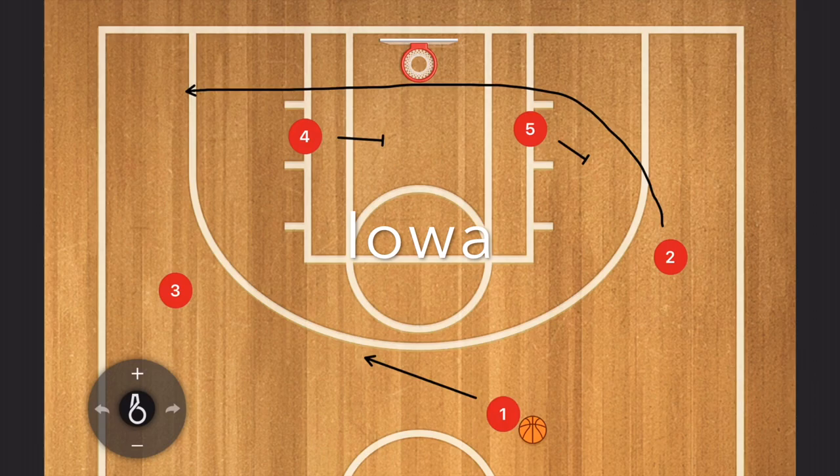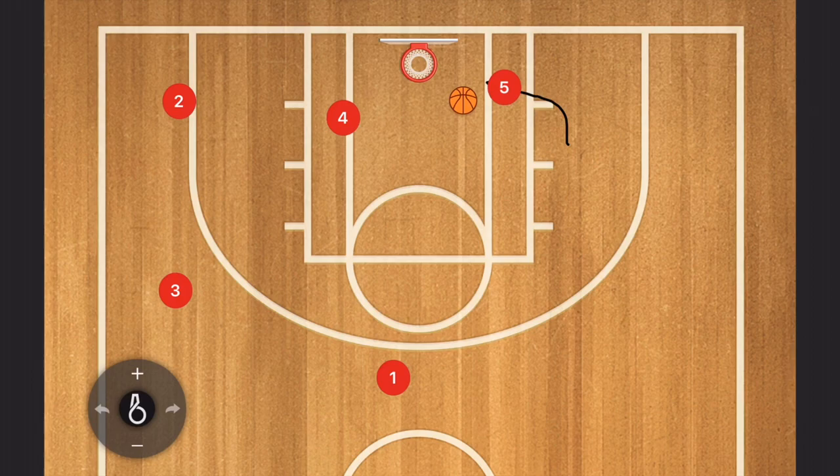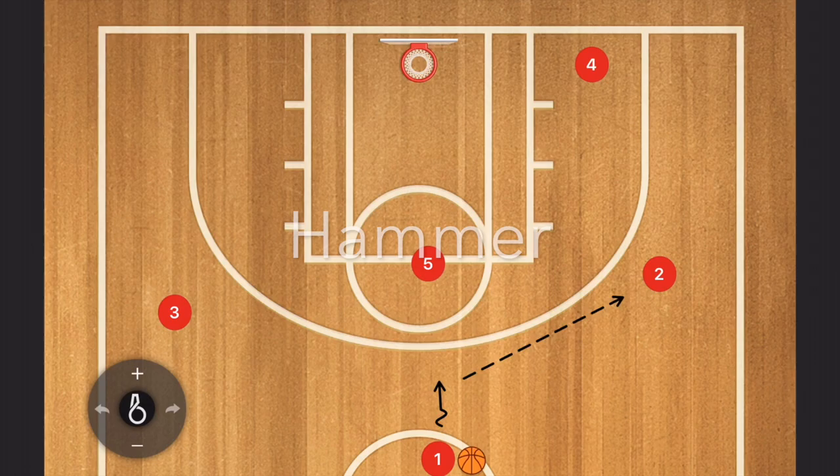This is Iowa against the zone, to get a three-pointer on the baseline or try to get a shot underneath the rim. We start off by having a double pick for two, whilst the ball handler is dribbling up. We've got the first screen, second screen — then we swing the ball to three. He can pass it to two for the open shot in the corner. If not, he can pass it back. And then five, because he's the screener, can roll in and try to get that shot.